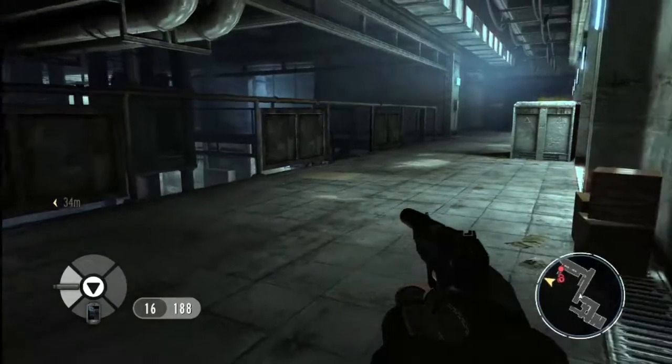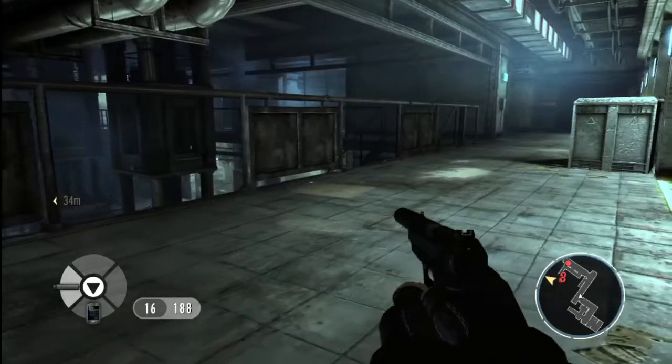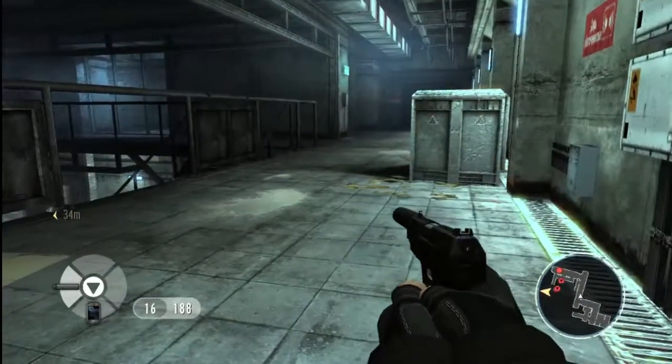So we've now got the high ground and have a much better view of the space. If we think like Bond, we'll try to pick off the guards in isolation, using stealth and surprise to our advantage.